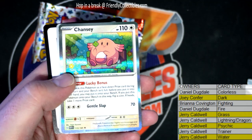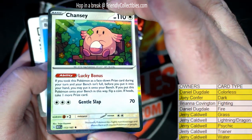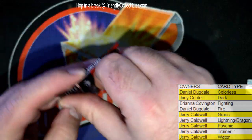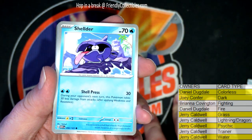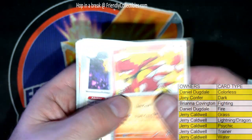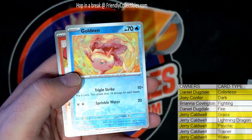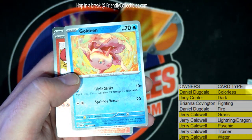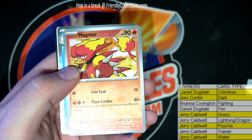We got a Chansey right here, check it out, that's a colorless — Daniel D, that's coming out to you. Looks like Kirby a little bit. All right guys, one more here in Pokemon 151. Magmar, the Persian. Goldeen right there, check that out. That's a water for Jerry. Magmar right there, fire — Daniel D.